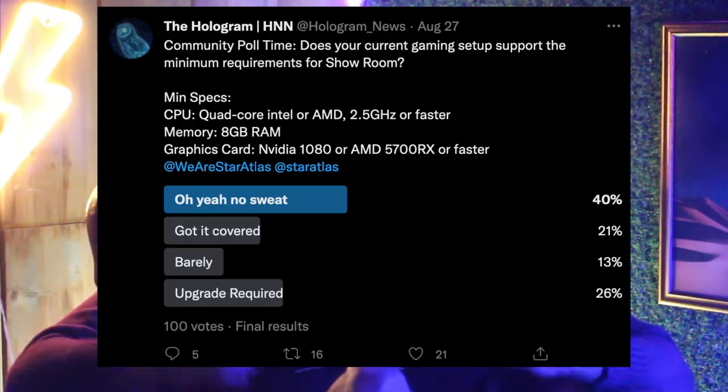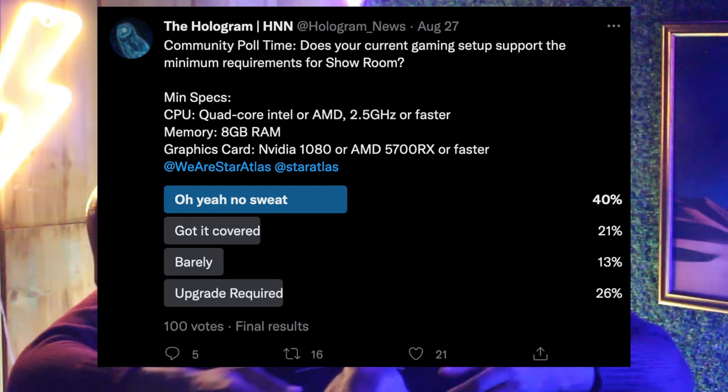With the release of the alpha version of the showroom just a couple weeks away, it's best to stay up to date with the latest requirements needed for the showroom. For CPU, you need a quad-core Intel or AMD processor operating at 2.5 GHz or faster. You also need a minimum of 8 GB of RAM, and your graphics card must be at least an NVIDIA 1080 or AMD 5700 RX. In order to get a feel for how the community feels about the specs, we launched a poll on the Hologram Twitter, and 40% of the community felt confident about their specs.